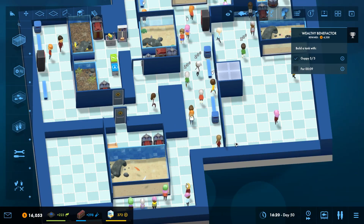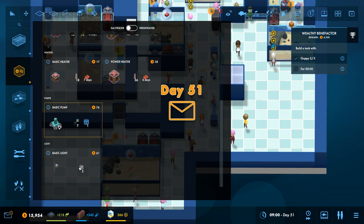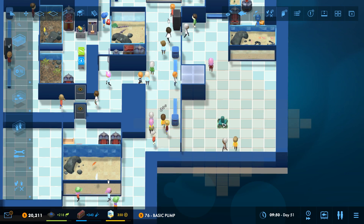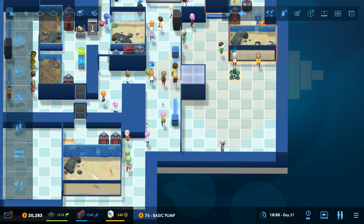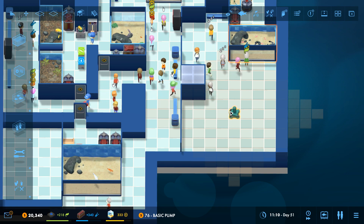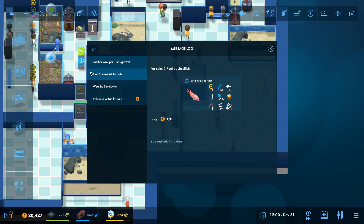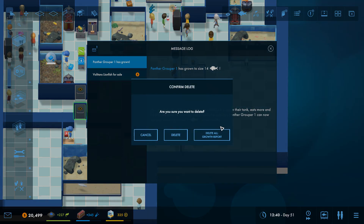Maybe while we're waiting for stuff to research, we can do a bit of tidying up. These pumps — the bigger ones — will service more than one aquarium. You place them down and you can see that little diamond around it — that's the surface area it can cover. As long as the aquarium is inside that, you can link it to that aquarium. With the larger ones, you can link it to two aquariums, then off that you place the pumps next to it, and those pumps will service both aquariums.